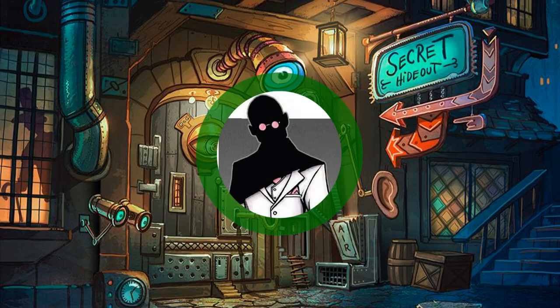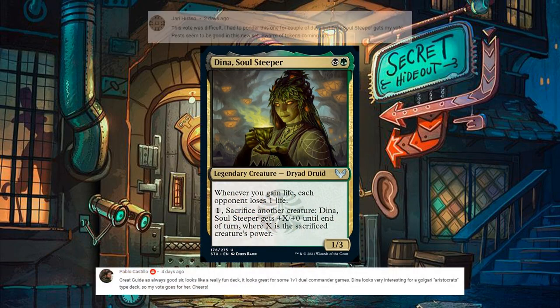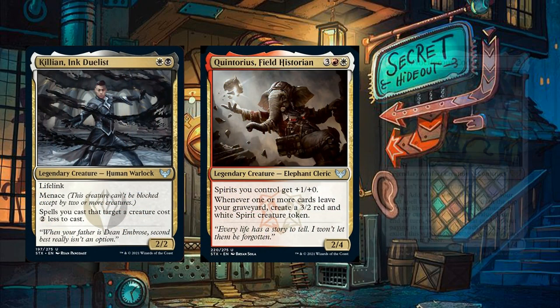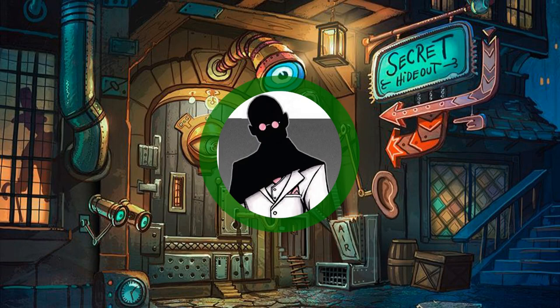Thanks everyone for sticking around until the end of the video. As per the vote in the comments, the next Cut Rate Commander episode will be featuring Dina Soul Steeper, as voted by Pablo Castillo and Jerry Huso. That means the new lineup for voting will be Killian, Inc. Duelist, Quintorius Field Historian, and Cody Vorsiferius Codex. Let me know in the comments below which of these three you'd like to see in an upcoming video. And with that, have a good one folks, and stay safe.